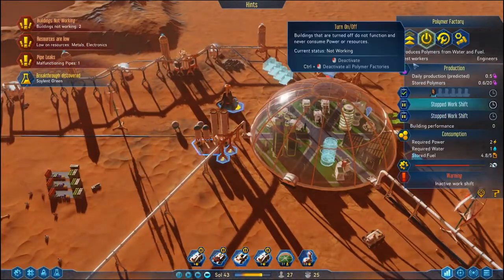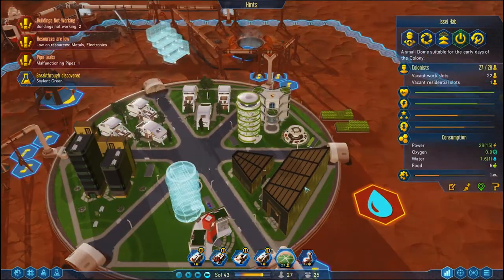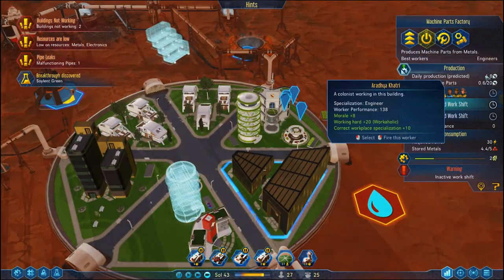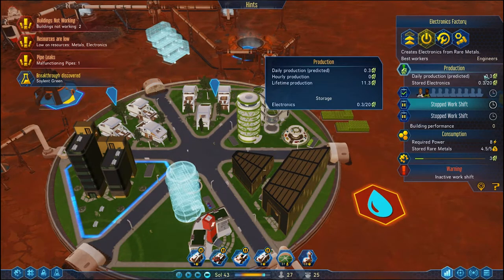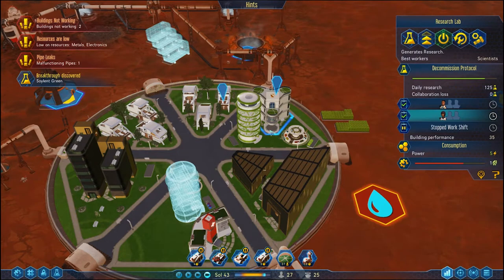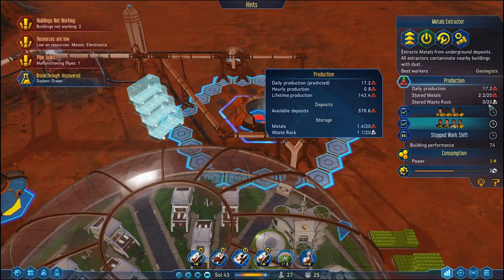Let's have a look at what's going on in our polymer production. We've just got one guy producing half a polymer per day — that's fine. Over here we've got five people making nearly five machine parts per day, and 0.3 electronics per day. Ouch! We could probably do something a little bit better with that, but more importantly what's going on with our metal over here.